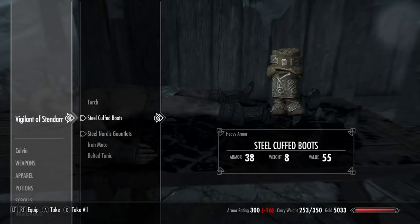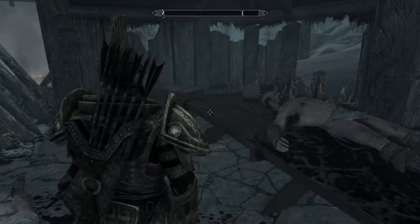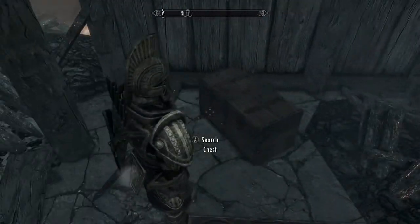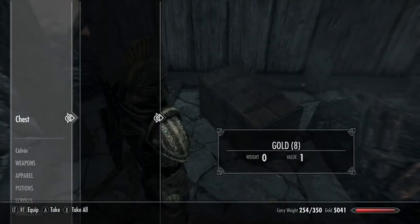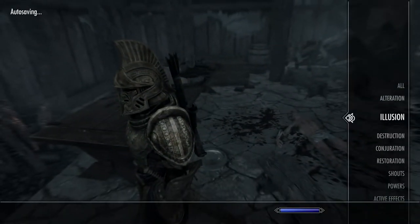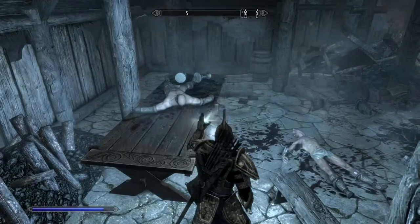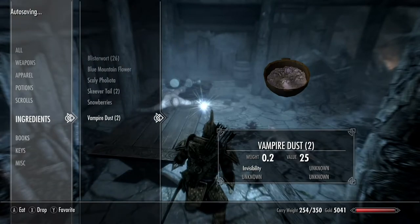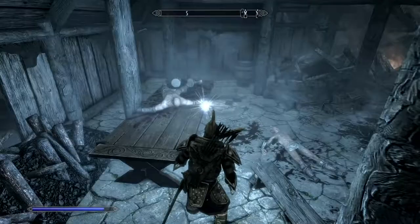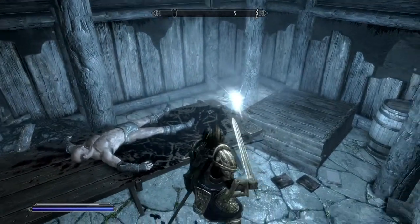You get some stuff you can sell — they're dead, they don't need it. There's a chest, grab the candlestick. There's a chest here, little gold, but overall there's not really a lot. Once I use Candlelight, there are some other things — some candlesticks, they're good.